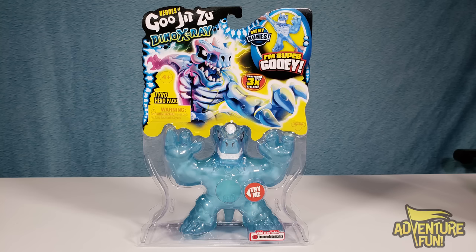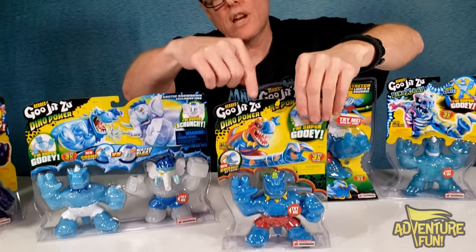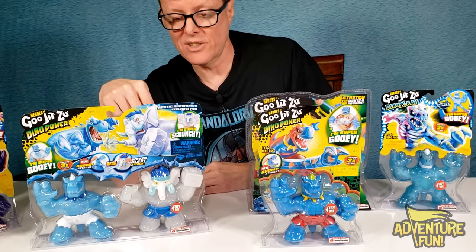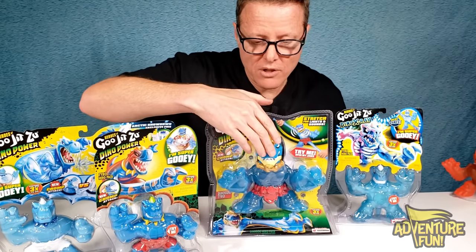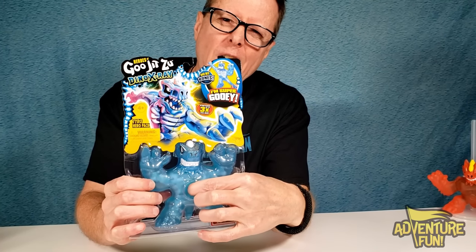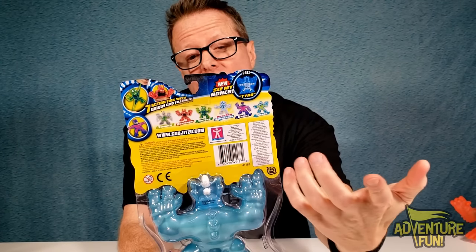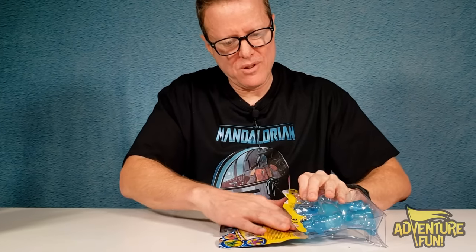Now let's take a look at Tyro. He was introduced back in Series 3 with the Dino Power Chomp Attack. You have the original Tyro the T-Rex, then he got into an Arctic Showdown with Gigatusk and his colors changed. Then they super gooed him - you can open his mouth and he talks. So Tyro the T-Rex was introduced in Series 3, and now in Series 4 he's super gooey. On the back: he's Tyro the T-Rex, content gel, synthetic rubber. He's stretchable. He's got the paw - he's a good guy. He slides out nicely when you open the packaging.